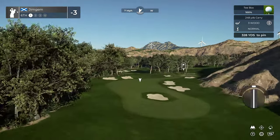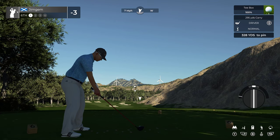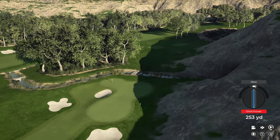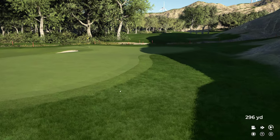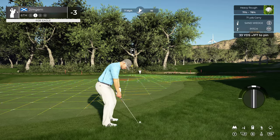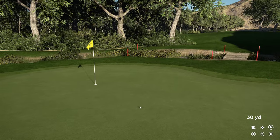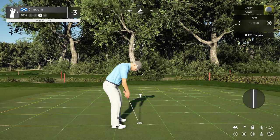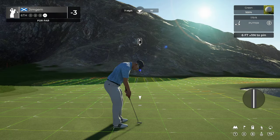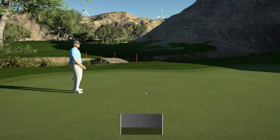Okay, 6th hole, par four, 328 yards, slight downhill here. Very thin over there. I'm just going to smack this. That is not too bad — it's going to leave us a little pitch. Just bring that all the way down there. Not bad — hopefully we might be able to get the birdie here. I hit that too hard — a little pacey. If I'd hit that a bit softer the break would have taken it in, I think. Another par — nice string of pars there.